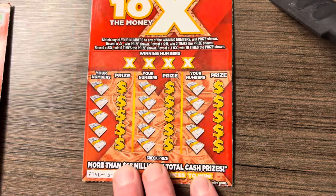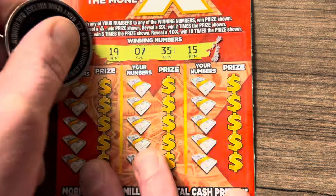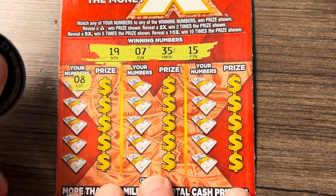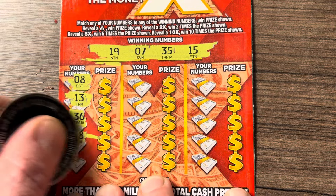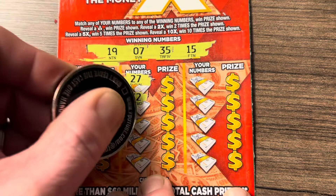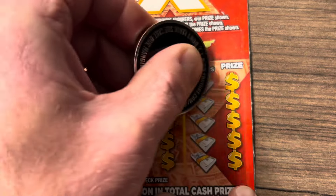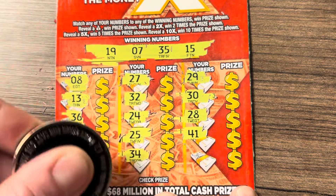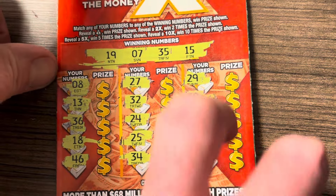We'll start with ticket 36 and let's see if we can find a win. Looking for a 19, 7, 35, and 15. We've got an 8 and a 13. 36 — one off. 18 — one off. 46, 27, 32, 24, 25 and a 34, 29, 30, 28, 41 and a 49. All right, so nothing on ticket 36.